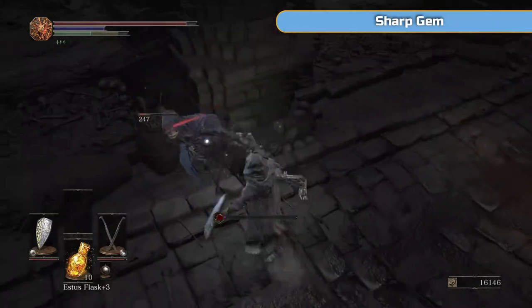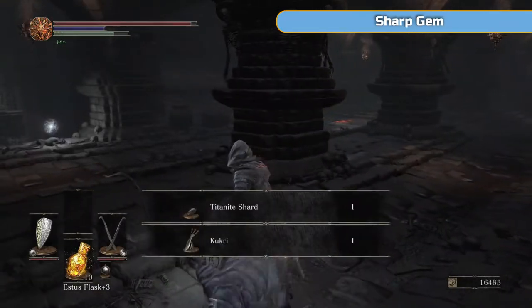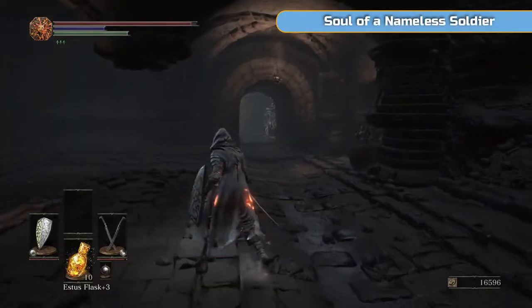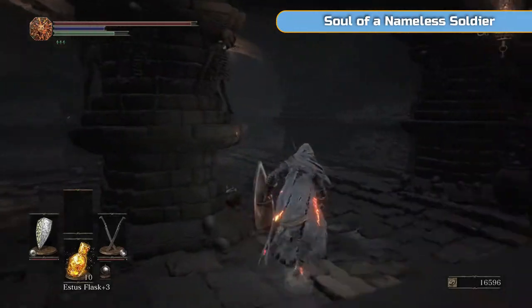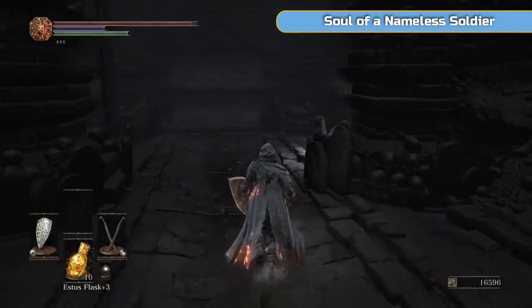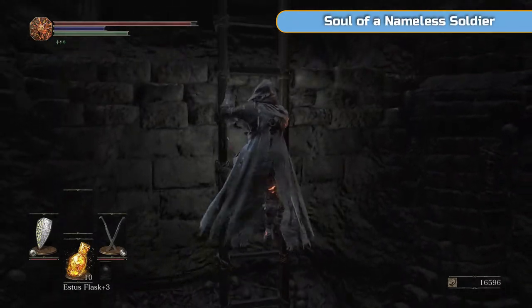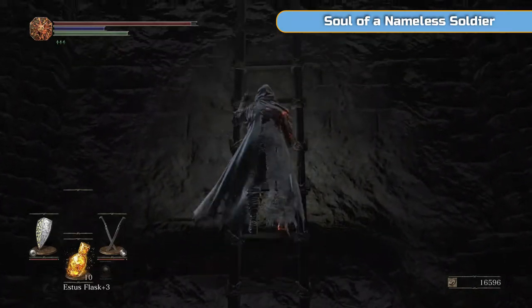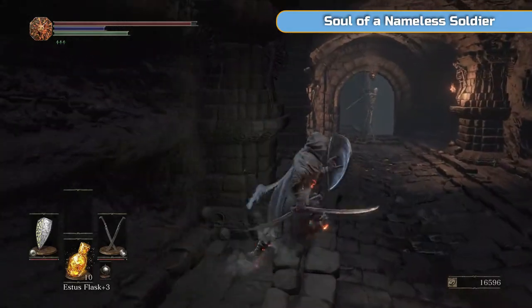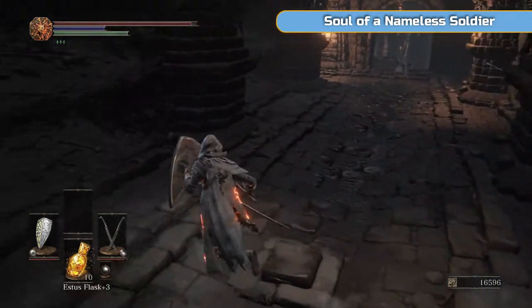These guys are a pain as well — extremely quick. You can stagger them quite easily. If you double-hand an L1 on them you'll probably win the fight. You can backstab them as well. On the opposite side of where we dropped there's a sharp gem — we already have the sharp gem applied to our weapon. We'll come back there later on, so keep in mind where that is. I'll show you later so it's all linked together, because this place is going to be a maze if you don't know it — it all looks extremely similar, just narrow tunnels.